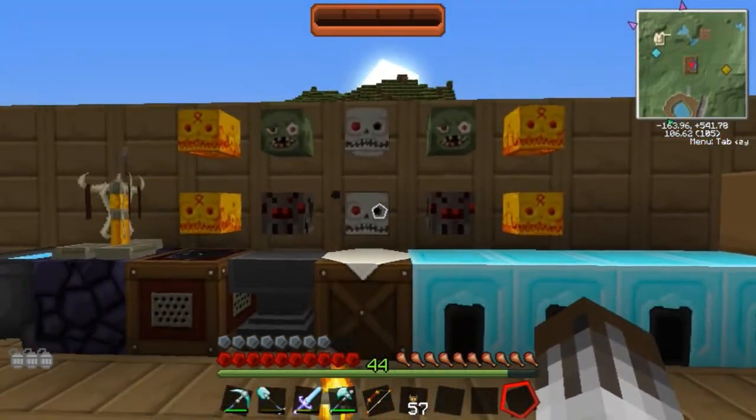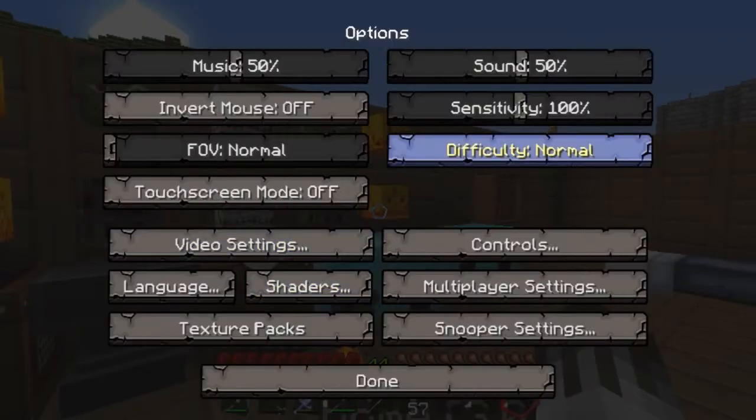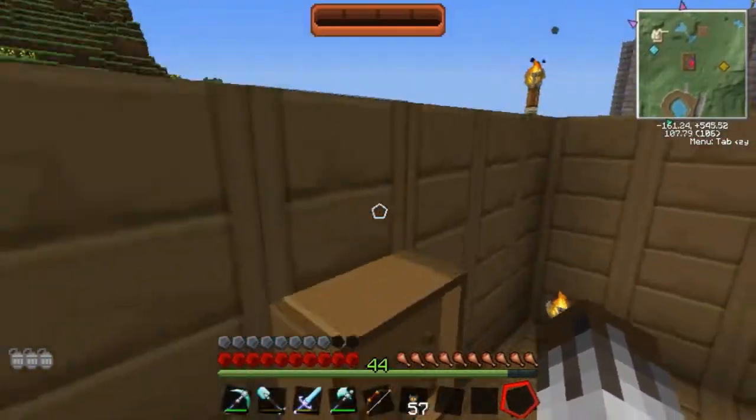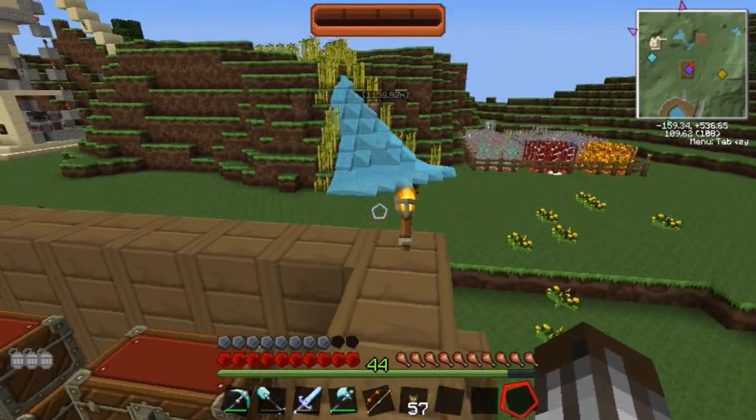So I've got two zombies, two spiders, two skeletons, and four blazes. I'm checking that because my options keep on changing every time I log in and log out of a game. It's really annoying.